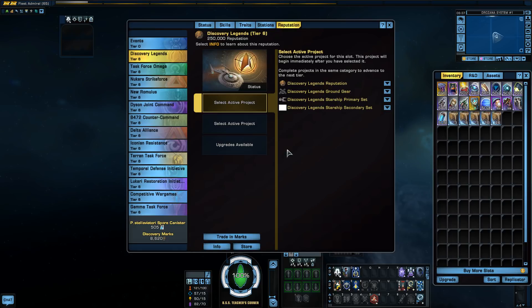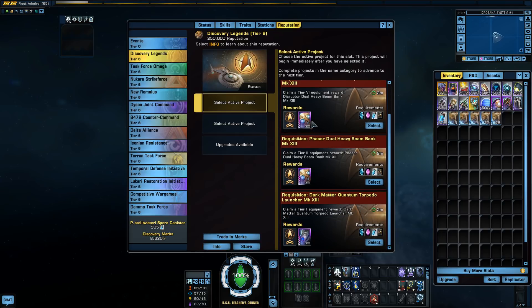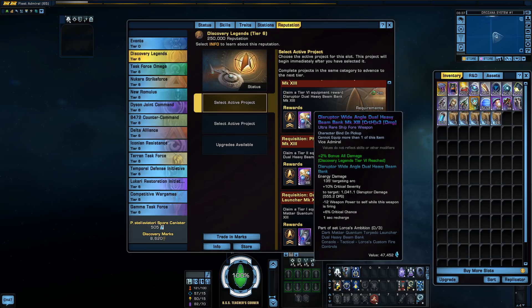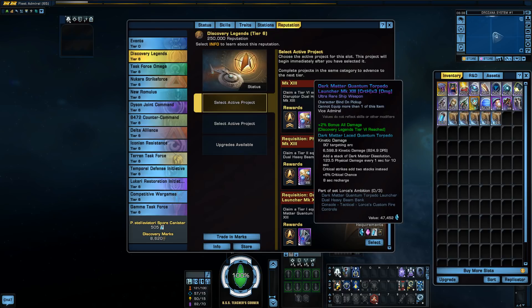So that's where you get them. That is a first look at the Discovery Legends reputation — I was going to focus on space rather than ground. And I did miss things: there are wide angle beam banks, which are quite interesting, and these get 2% bonus all damage once you reach tier six. They come in phaser as well as disruptor. And then there's also the torpedo, which is a quantum torpedo that has what they call a dark matter chaser. Interesting little things there.